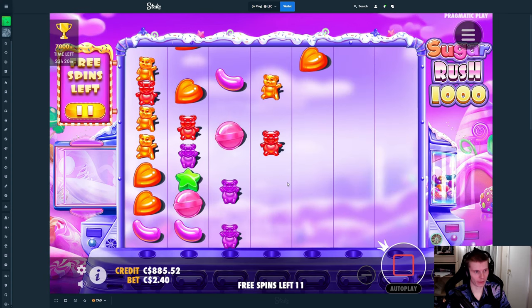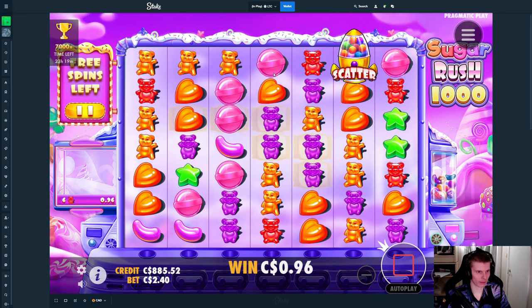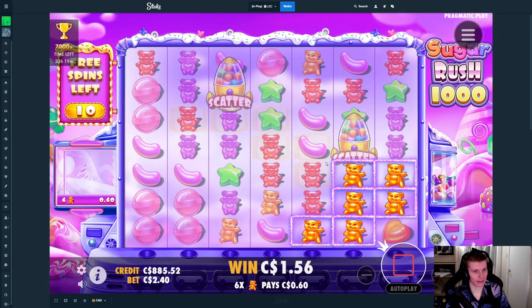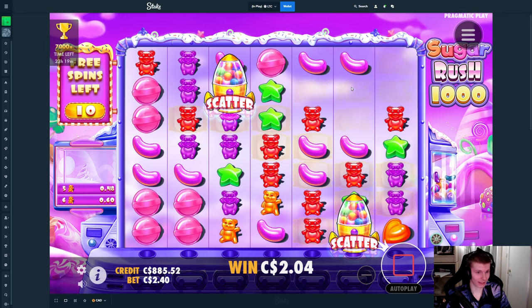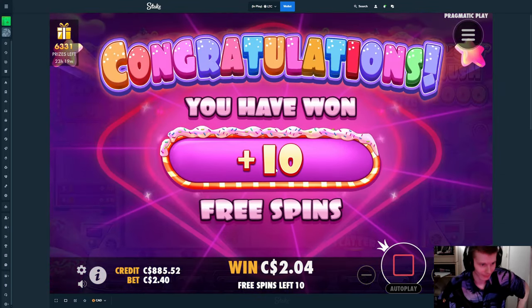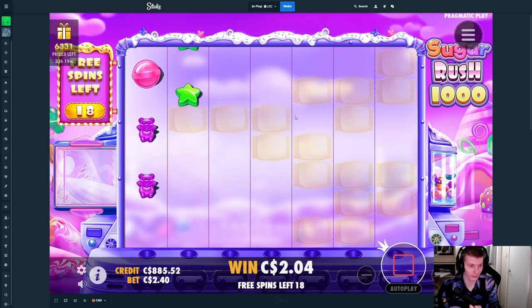Doesn't happen that often usually. Please do not have as many dead spins as last time. Drop a purple on top here — if it did, that would have been oranges too, would have been amazing. That's not going to connect. Drop a scatter please. Jelly beans right there — and it did! Holy shit! I did not think it would, but this is a good start. Just don't give me a bunch of dead spins now.